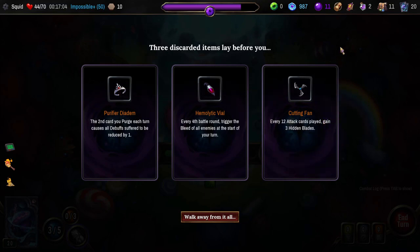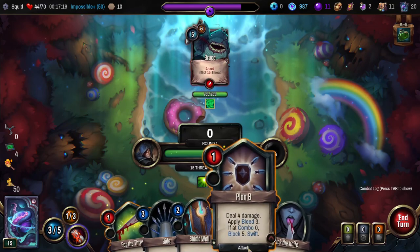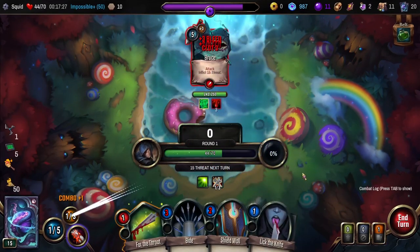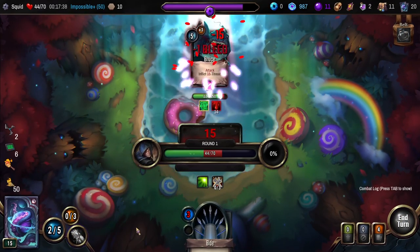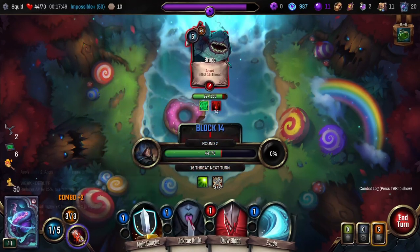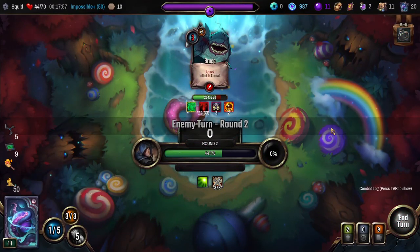Hemolytic Vial seems pretty good. On the other hand, Cutting Fan also seems really good — works with a Stopwatch. Yeah, we'll take that. Definitely gonna Bide next turn. So we can lick the Knife too — what if we do this? We can go like that. 15 Bleed on him? That seems pretty good. Block with Bide next turn, probably Spell. Yeah, so we go Bide, hit him with the Spell, we get rid of this and this. It's a good chunk of damage. Not bad.